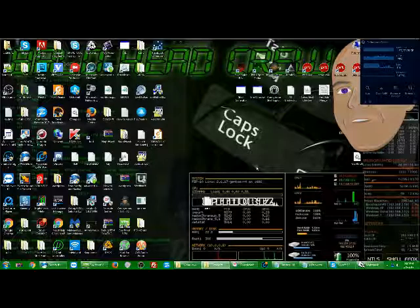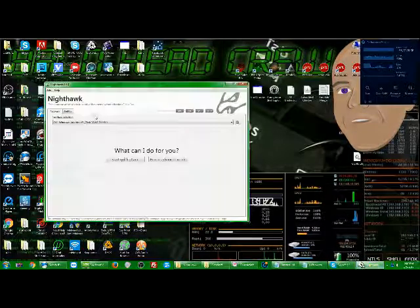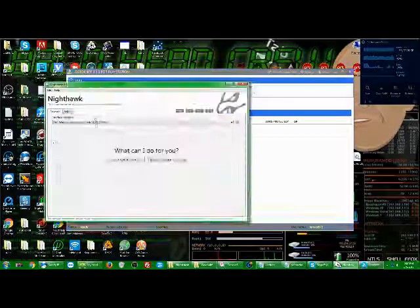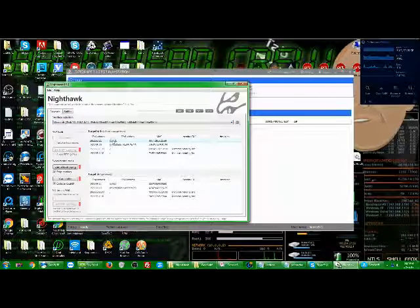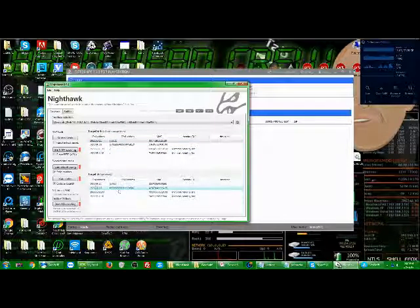About a month and a half to two months ago, PSN switched their servers' encryption to change usernames. What they actually did was where the usernames used to show up, they're now just throwing time-based asterisks. The only reason this still works is because it'll pull anybody's IP who still has the same IP as before the update.